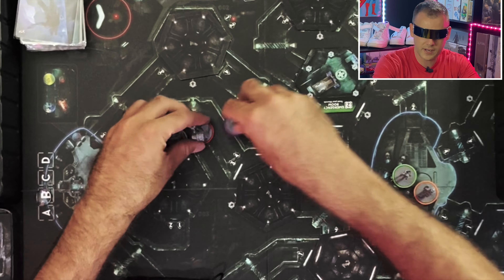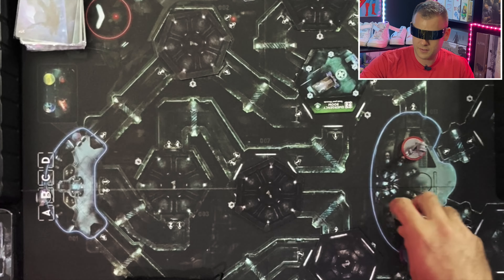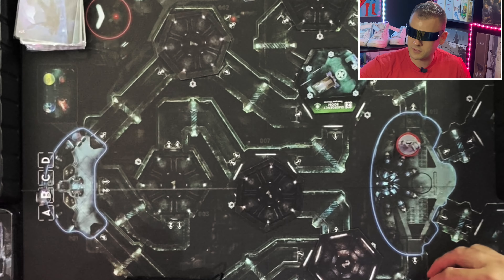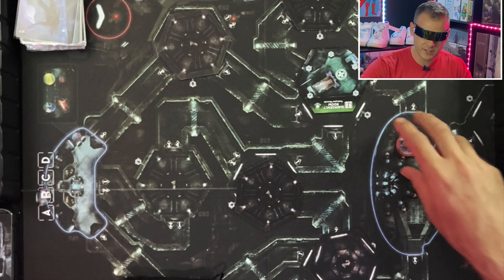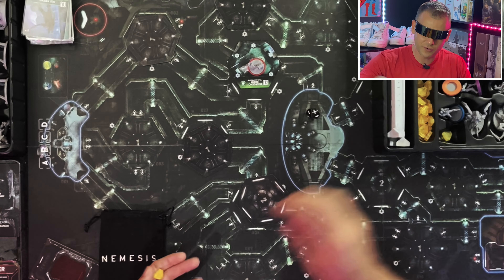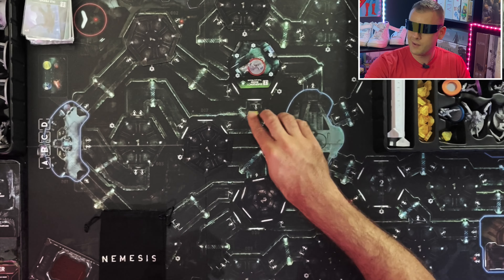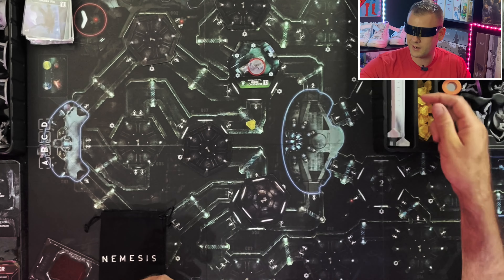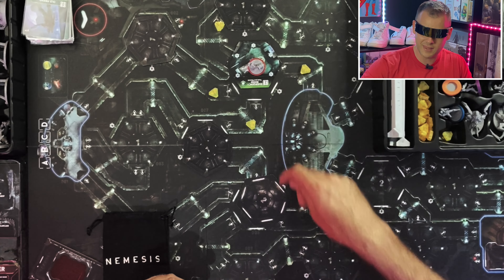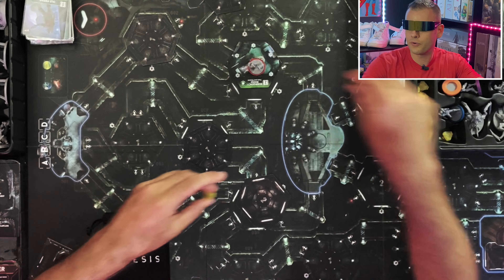As far as what you have on the board, everybody starts in the Hibernatorium. If you're playing solo, you have your one character. Every time they move, they make noise — you've got some nice dice for that. You move, you roll for noise, and it tells you which corridor to put the noise marker in. If you get noise in every corridor surrounding the area, you have an encounter and an intruder might pop up.